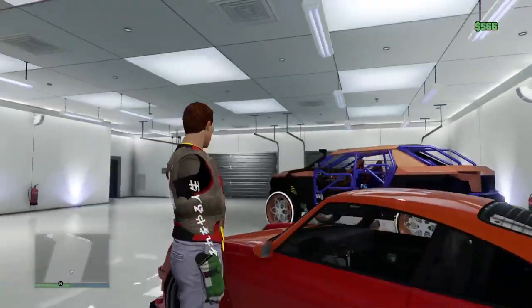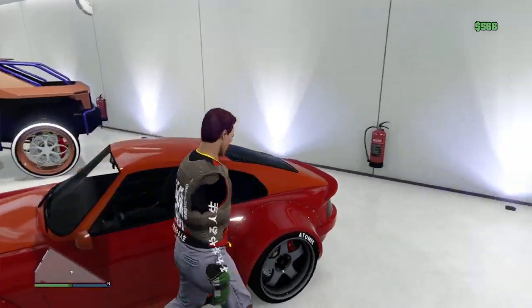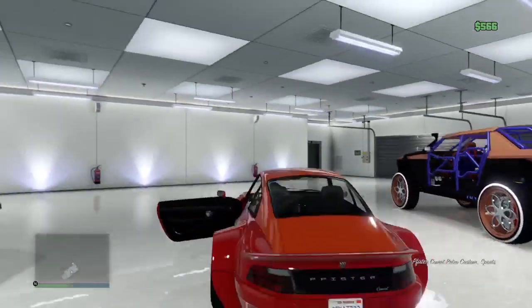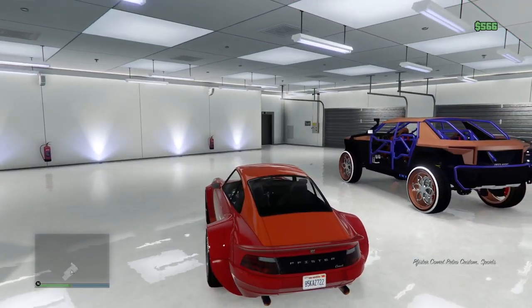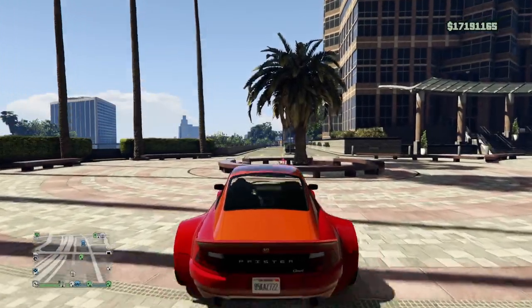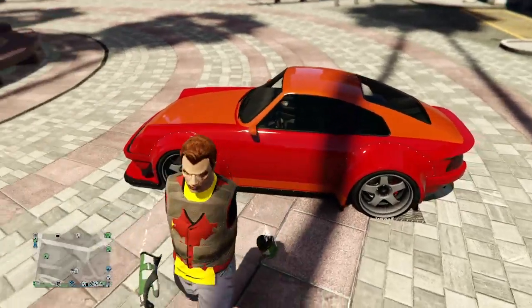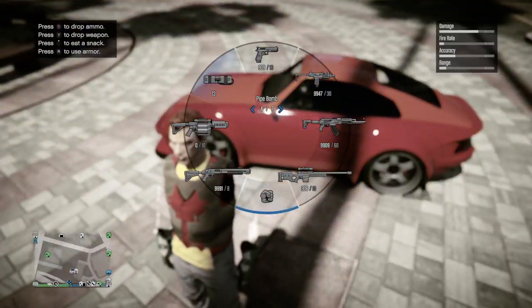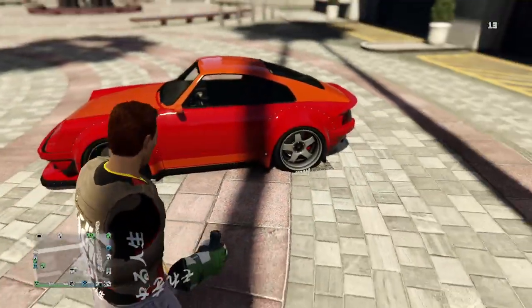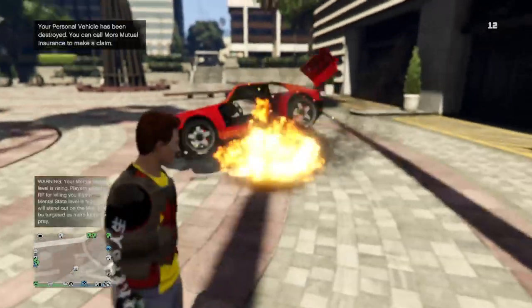First, go ahead and pull up the cars that you want to put the mods onto. For this video I'm doing two to show you that you can mod more than one car at a time. I'm going to pull up this car, and then I want to use any type of bomb or gun — anything that will blow up the car.